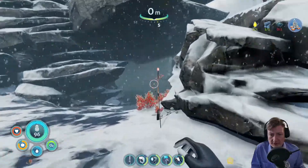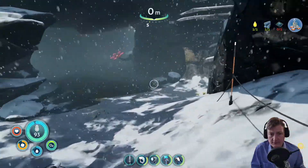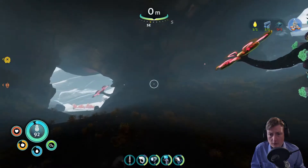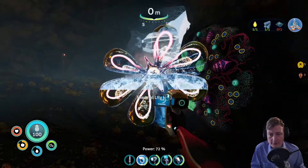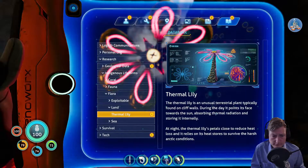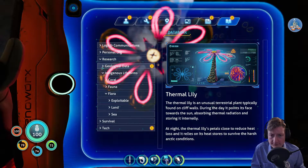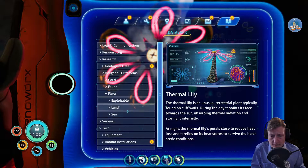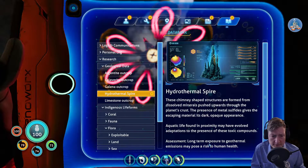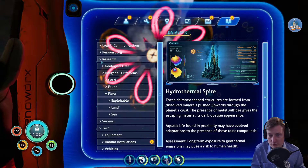We're trespassing, so we'll be following these things. Thermal lily — it doesn't say that it's exploitable. Calaverite — that's gold and titanium. And this is long-term exposure to geothermal emission, might pose a risk. Yeah, we know that.